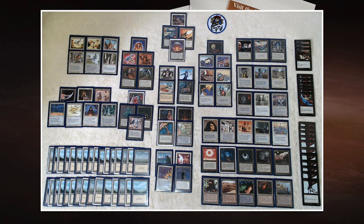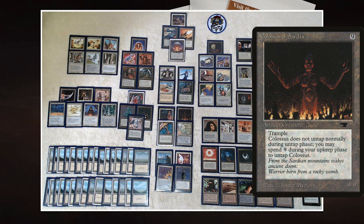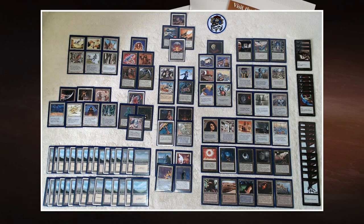There's also Maze of Ith in combination with Colossus of Sardia — a 9/9 trampler for nine mana that doesn't untap during your untap step; instead during your upkeep you pay nine mana to untap it. Under the new rules you can combine it with Maze of Ith: attack, deal damage, and while still in the combat step use Maze of Ith to remove the Colossus from combat, which untaps it. So you can basically give Colossus of Sardia vigilance without paying the nine mana every turn.